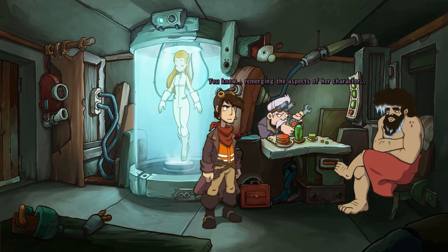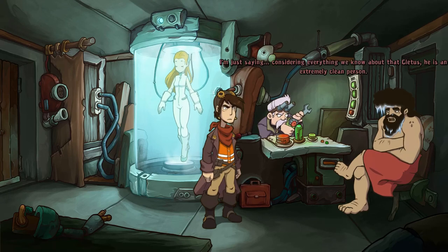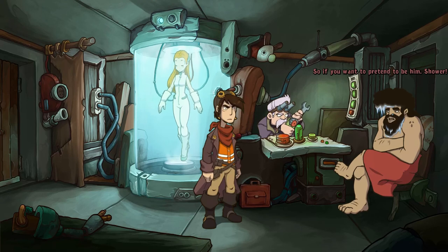Brain? Re-merging the aspects of her character. Her entire consciousness was stored on a cartridge, together with the ascension codes that you need to gain access to the high boat. After this procedure, Goal will be her old self again. And then you can make use of the shower. For the ascension customs — or did you think they'd let you into Elysium like that? Considering everything we know about Cletus, he is an extremely clean person, so if you want to pretend to be him — shower.